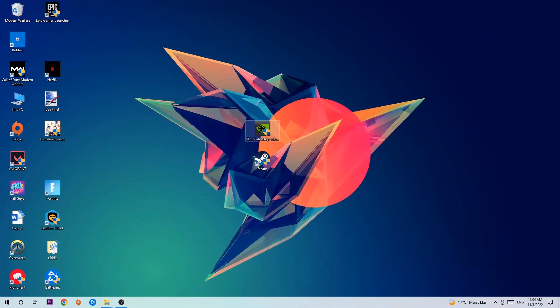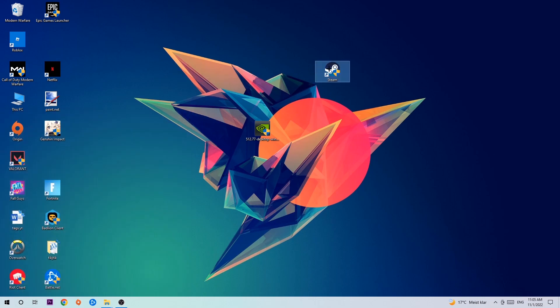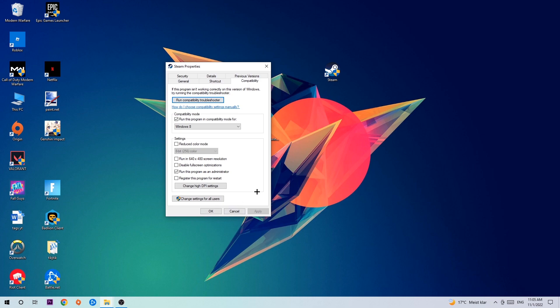The next step is to take the shortcut of your launcher or game from your Steam or desktop. If you don't have it on your desktop, navigate to the bottom left corner, click the Windows symbol, and use the Windows search function to find it. Once you've found it, drag it onto your desktop, right-click it, and go to Properties at the very bottom. Hit Compatibility and copy these settings: enable 'Run this program in compatibility mode' and select Windows 8, enable 'Disable fullscreen optimizations,' and enable 'Run this program as an administrator.' Then hit Apply and OK.